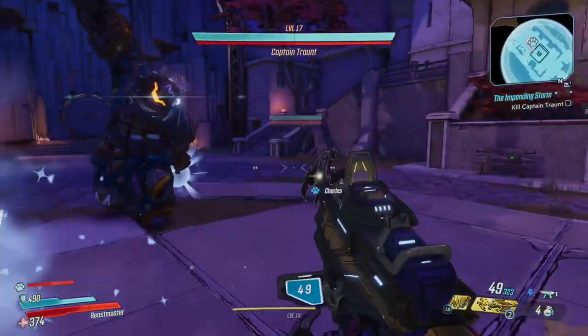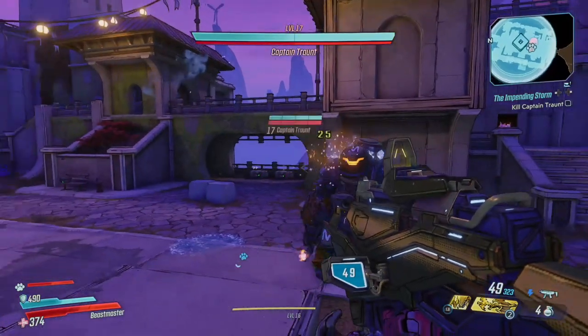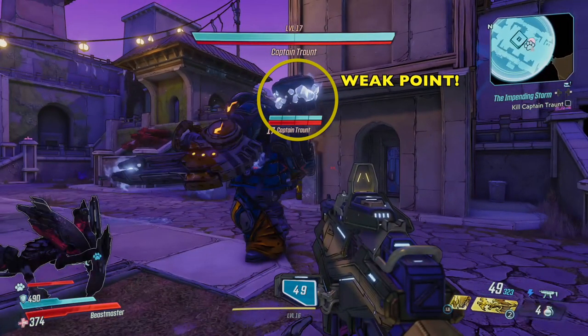Let me see if I can get closer so you can take a look at the generator on his shoulder — right there. That's his weak point, and his head is right next to that weak point.